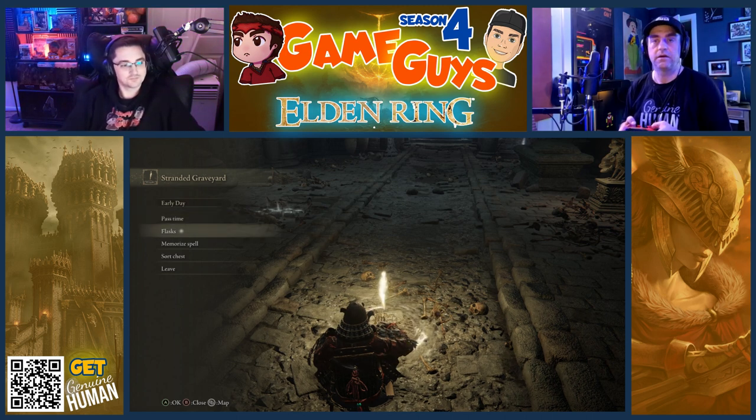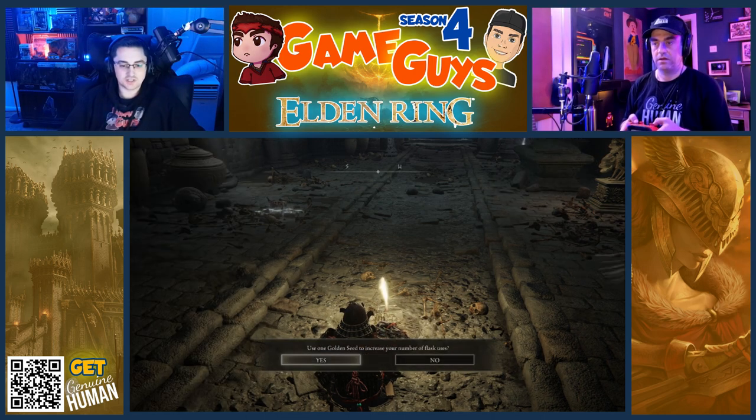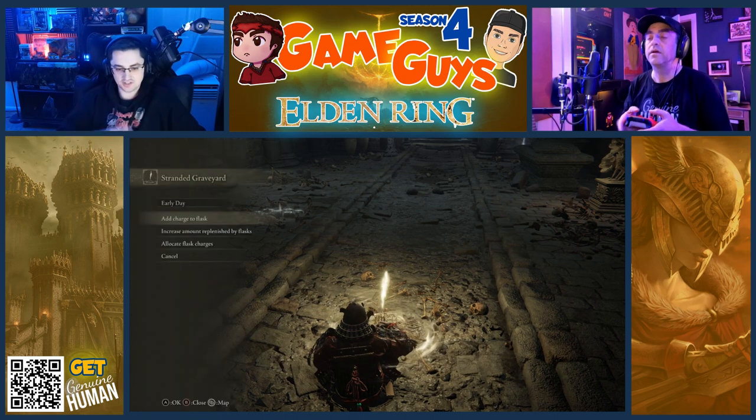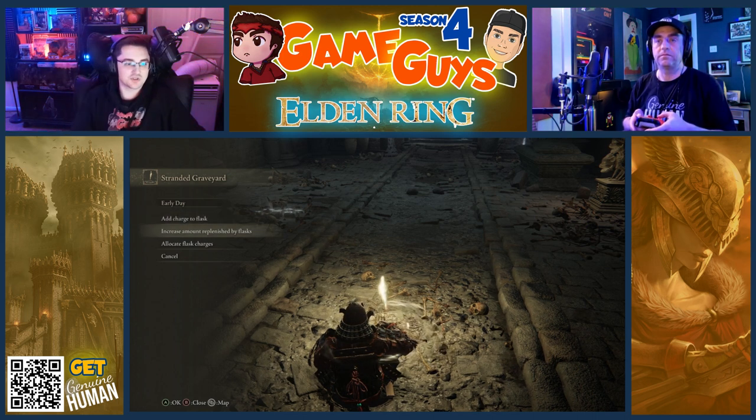Scroll down to flasks. Add charge to flask. That golden seed keepsake you started off with — we're going to use it. Add charge to flask of crimson tears. That is the healing item that you just got. Golden seeds will increase the maximum number of flasks that you can have.